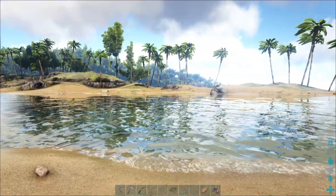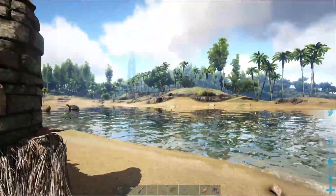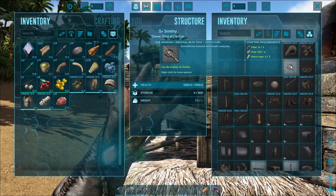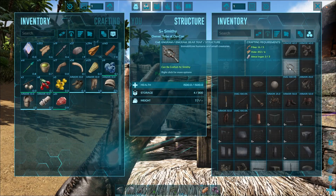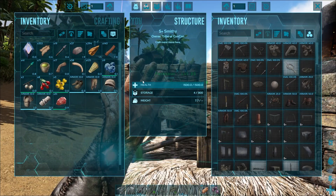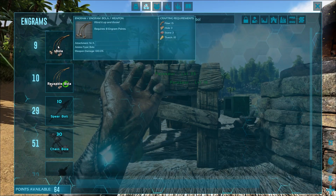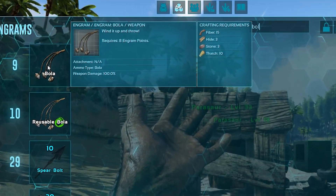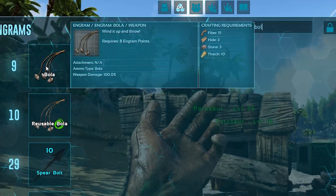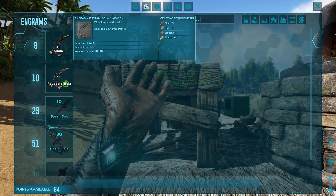A lot of people just stop at those few steps, but you want to give yourself every advantage, especially as a new player. You can craft a bola, which you can make quite cheaply at level 9 for 15 fiber, 3 hide, 3 stone, and 10 thatch. Make a couple just in case you miss. I'll be showing you how to throw them and how to catch a Pteranodon in the sky with one.